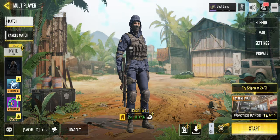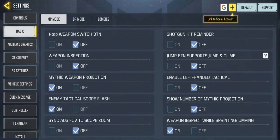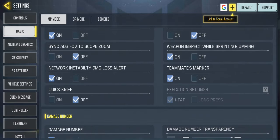To begin, open your settings and navigate to the Basic tab. Now scroll up until you spot the Quick Knife option. This is where the magic happens. Enable the Quick Knife feature, and you'll be presented with two options.